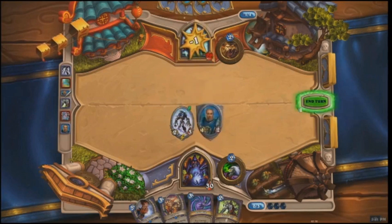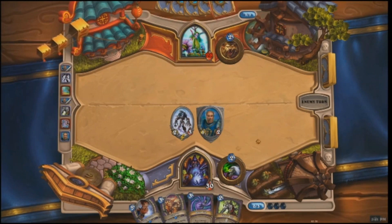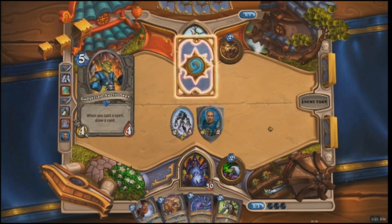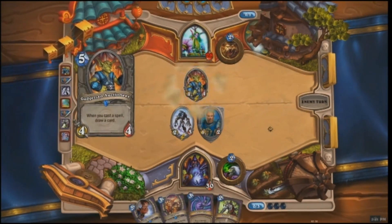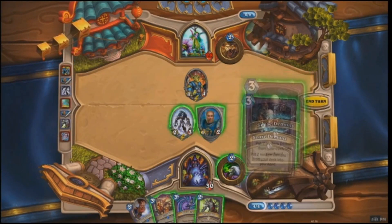So now the Warlock knows that, and he's going to use this time to build his side of the board and get some minions out there. He plays a Flesh-Eating Ghoul, which gets stronger every time a minion dies. Now the Druid has a few more mana than the Warlock — he's got five, and the Warlock has four.